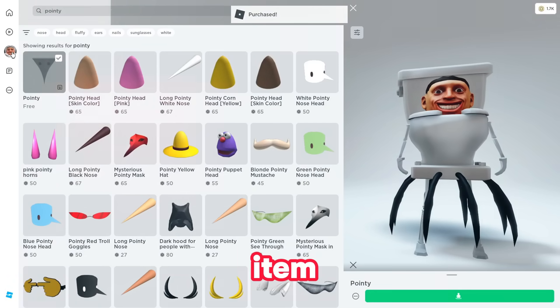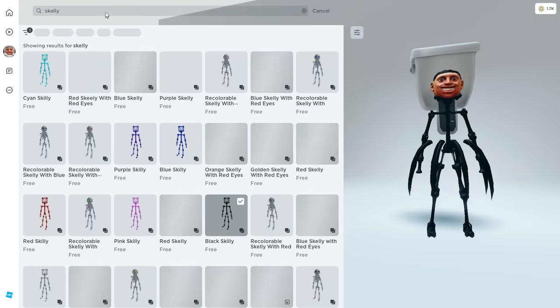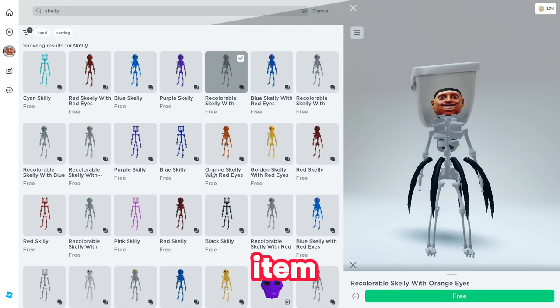Now once you're done, search for 'skelly' — S-K-E-L-L-Y. Go ahead and claim this — recolorable skelly with blue, or recolorable skelly with red, or any gray item. You can choose any skelly you like.